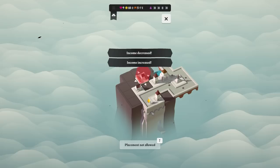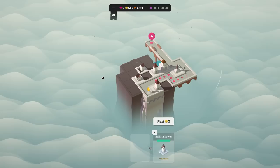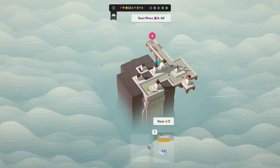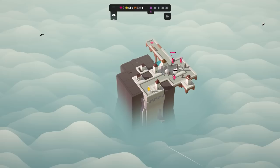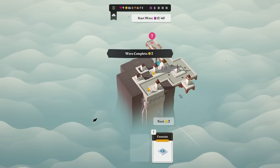What else do we get? We get a bundle, we get a reinforced path. Rip my money, but whatever. We have the increased income, which is useful. And ballista tower. I'm not 100% sure how this is going to work, but that could be really good. That could be exactly what the — daughter order? Doctor order? Daughter order.